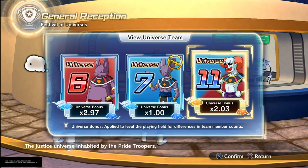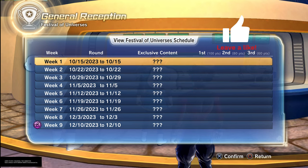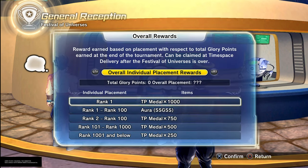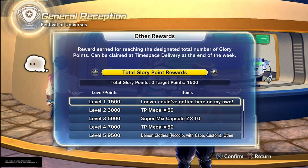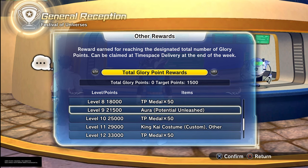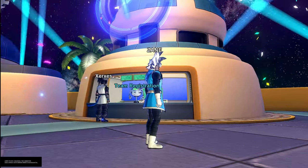At the Festival of Universes, you register for your team, view your universe team, and check the weekly bonuses. There's a schedule — the first event is on the 15th, so I'll be covering that and giving my reaction. You can check your rewards: they have weekly rewards and overall rewards. You can earn auras, SSG or SS Blue auras, and 750 TP medals. Those medals are needed to level up — it costs 200 TP medals to level from 100 to 120.